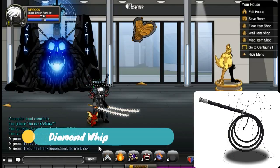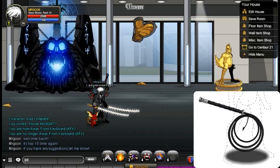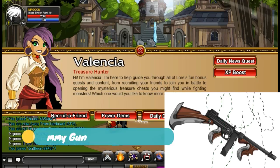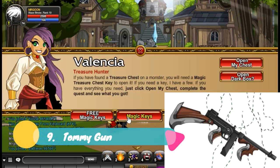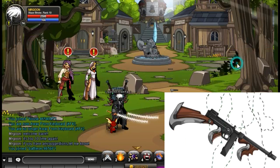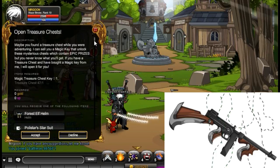At number 10, we have the Black Diamond Whip. This is from the Black Friday War and is a reward from the 'He's Fired' quest. It looks really cool and is nice and straightforward to get — something a little different. At number 9, we have the Tommy Gun, from /joinbattalion. You can get it from the treasure chest quest, so it will take you a while, but it's still non-member.